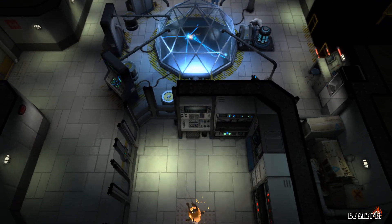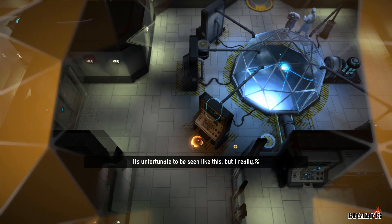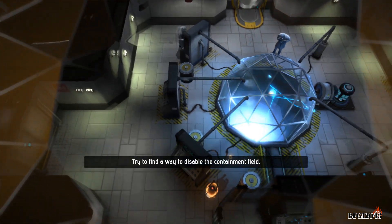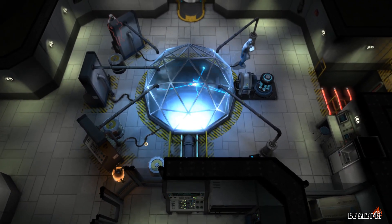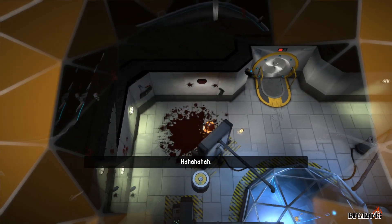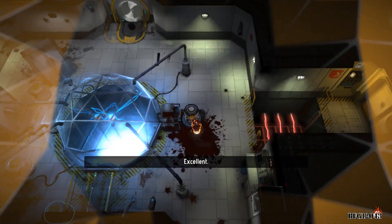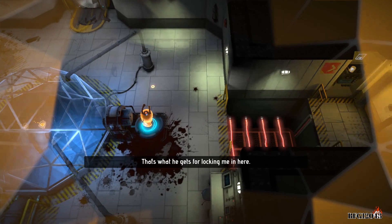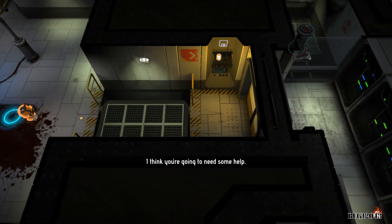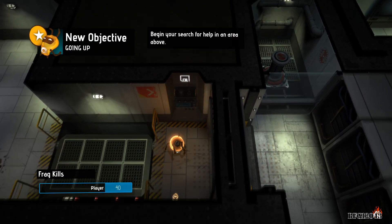I found the lightbulb! It's unfortunate to be seen like this, but I really need your help. I know you do. Try to find a way to disable the containment field. I'm guessing that spinny boom thing over there would do it. No you don't. And pop! And that should disable that. That didn't work. I think you're going to need some help. Maybe. Begin your search for help in an area above. Okay.